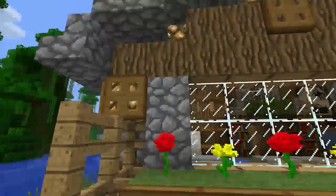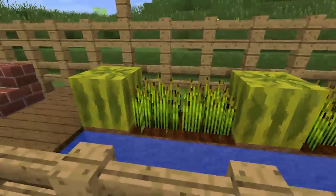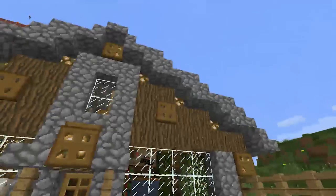There's more set that I have to build, but this is the house. There's a little garden, some melons and wheat, and an outside dining area.